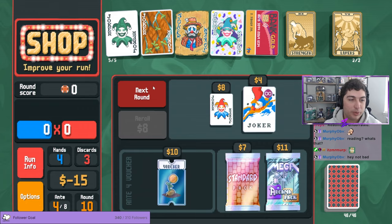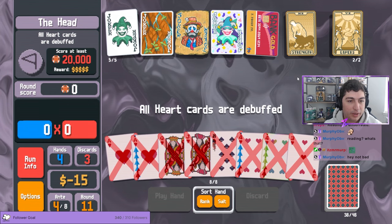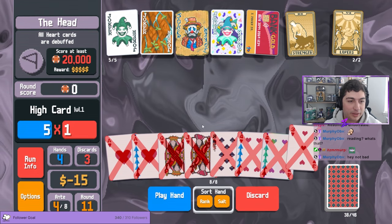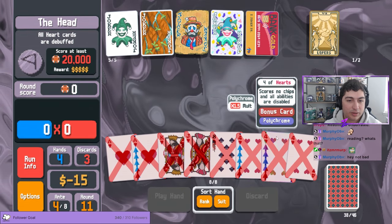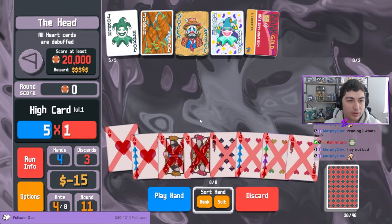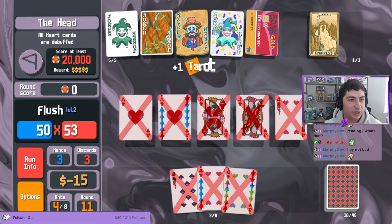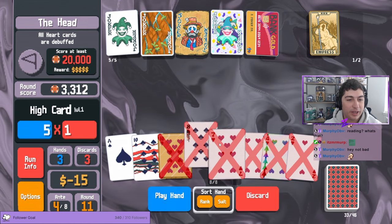On to number five: Wild Card triggers as every single suit. That means if you had a Lusty Joker, which gives +4 mult for every heart, and an Arrowhead Joker, which gives +50 chips per spade, the Wild Card would trigger both of these and give +4 mult and +50 chips. However, a Wild Card also gets debuffed by all suit-based bosses. In essence, a Wild Card is considered to be every suit simultaneously, making it both extremely powerful in your hands but extremely vulnerable to debuffs.